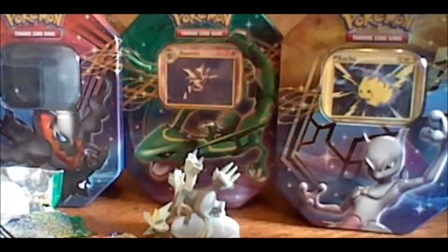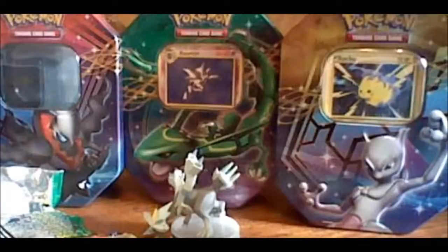Seems like we got some pretty new packs, some that I have yet to open. We've got Next Destinies, Black and White, Noble Victories, and Emerging Powers — which I have opened Emerging Powers before. So this is oldest to newest: Emerging Powers, Noble Victories, Next Destinies. Actually I might have opened Next Destinies too. Oh well — all of them I mostly need.